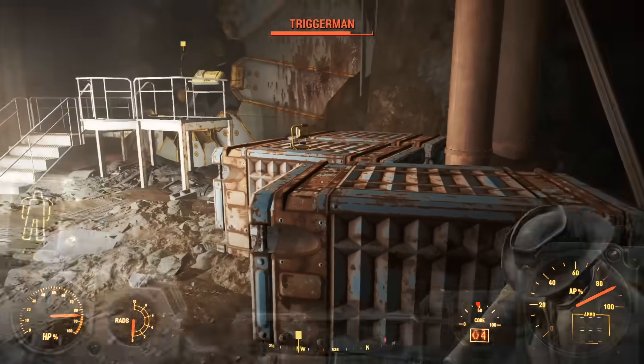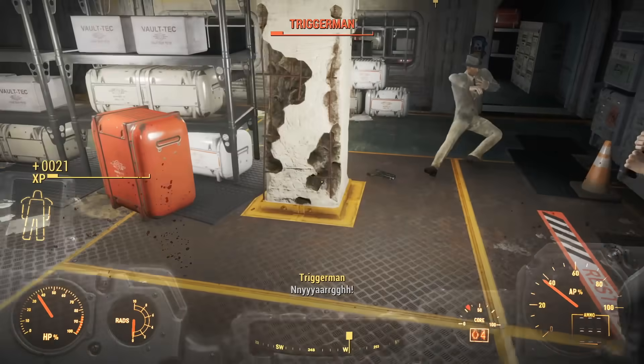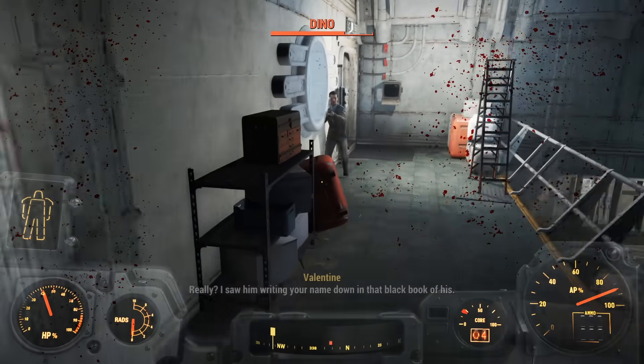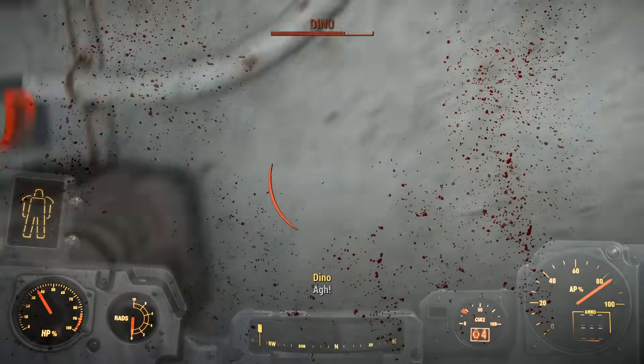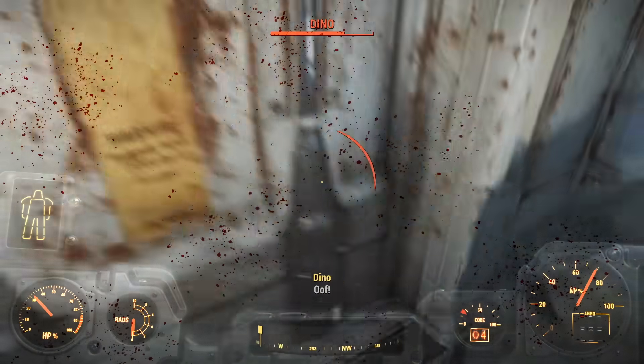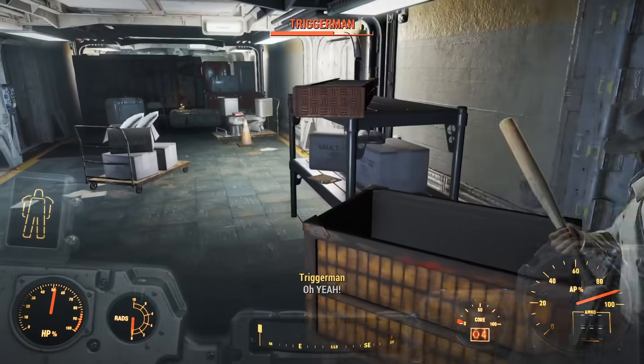I took on the remaining Triggermen loitering around the vault entrance and fought a few inside, but largely ignored them because they weren't worth the effort. Another problem is that sometimes you sprint into an enemy, you'll hear the sound effect but nothing will happen — they'll just take no damage. That happened with Dino a few times, but I managed to save Nick and we began making our way out of the vault.